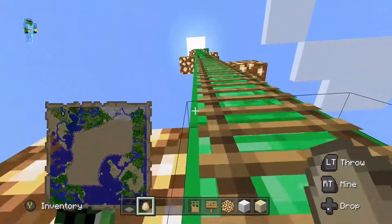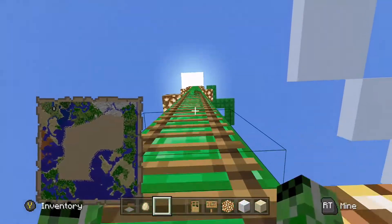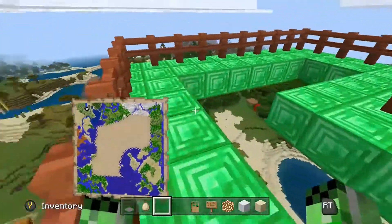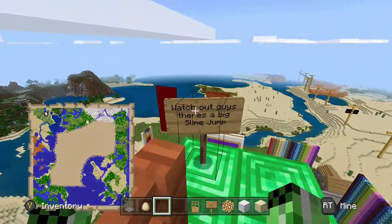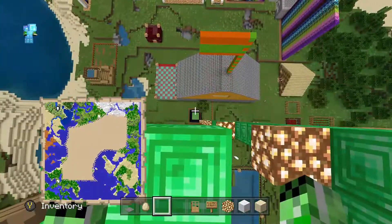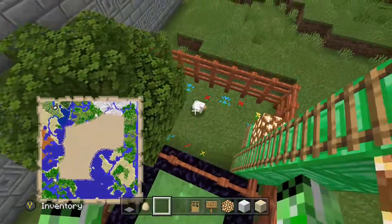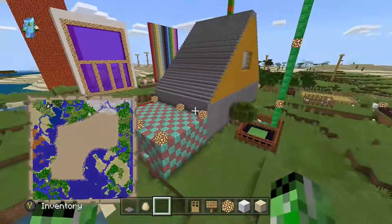This is my garden as you can see, and then it says 'diving board' — so if we go up to the diving board we should be all right. Let me get up to the top here. I put a fence around the outside so you don't fall off. And it says 'watch out guys, there is a big slime jump' — and there actually is! Let's see if this works. There we go — it works! Jump again, jump again, and jump again. That is my balcony — not the best but it'll do.